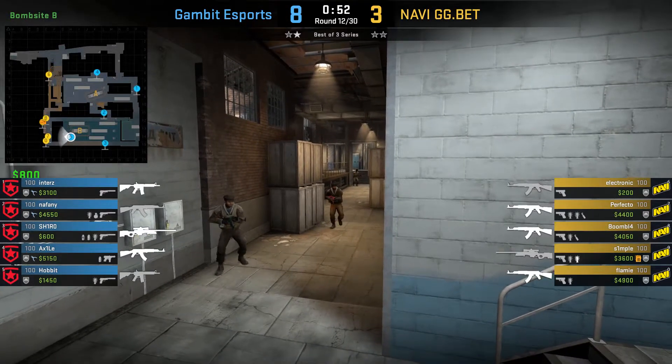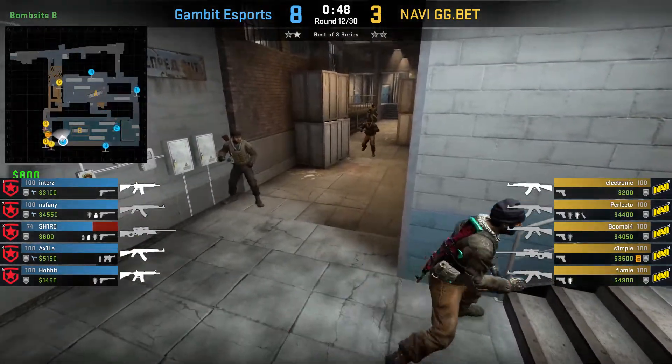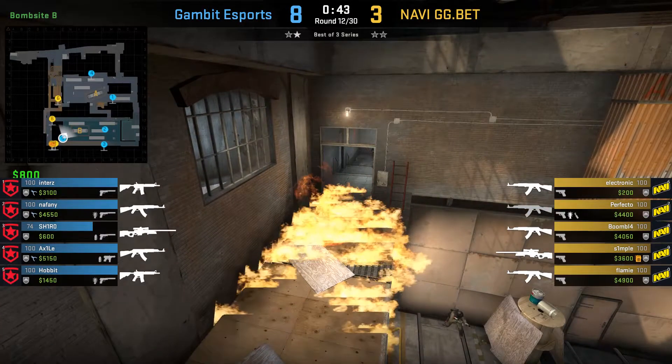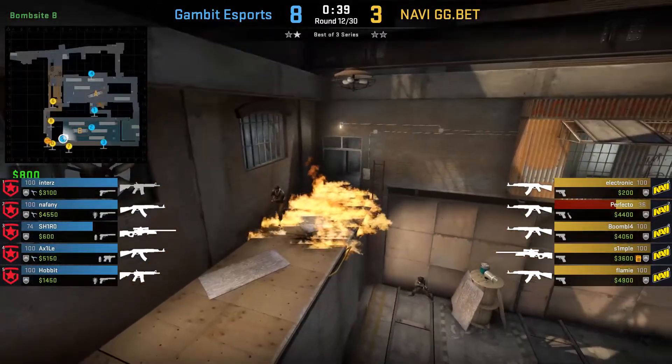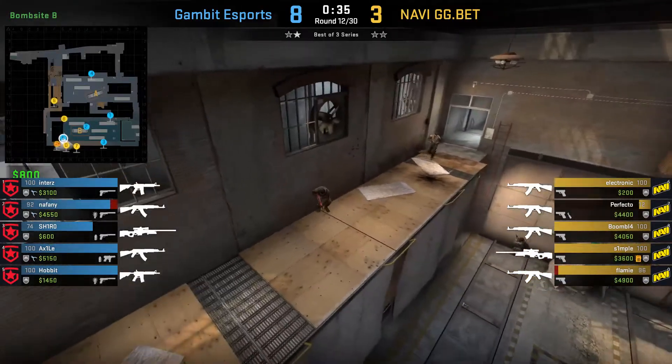Here's the POV from the Na'Vi side, where you see the players going towards upper. You'll see exactly how far along upper they get — if you're not dropping down onto the bomb site, you're basically giving a chance to be shot from five, six, seven different angles. It's even worse when you're not getting any kills while you're up there.